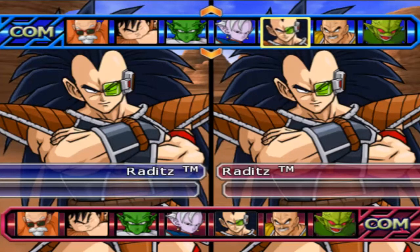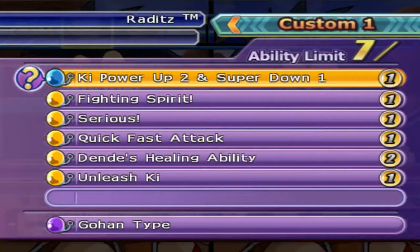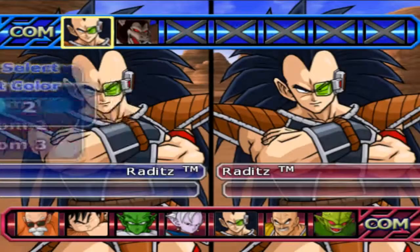Hey, and welcome back to another AI full build test. We got Raditz here with pretty much a melee B2 build. I'll call this one 1 and the other one 2. Build 1 has Ki plus 2, super minus 1, fighting spirit, serious, quick, fast attack, dendez healing, and unleash Ki on Gohan AI.